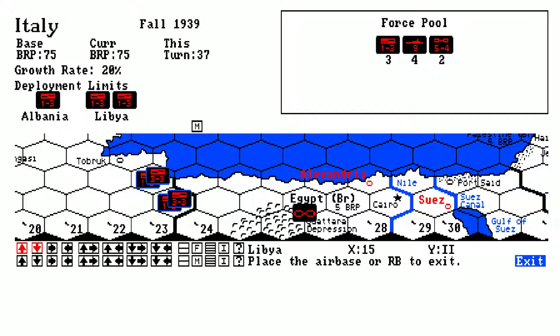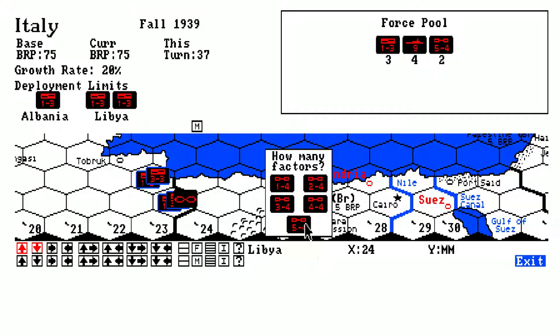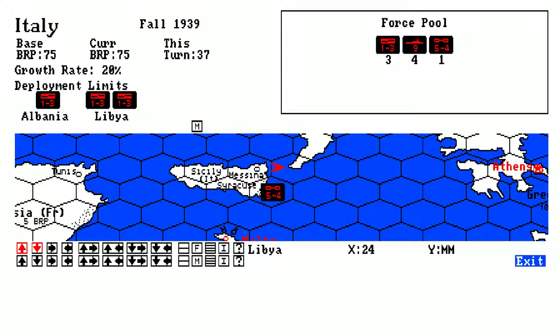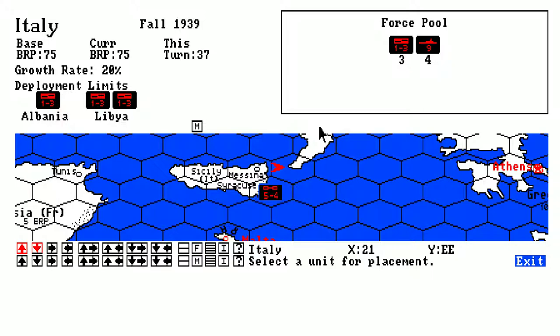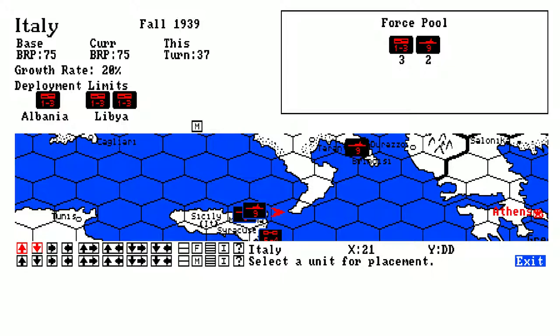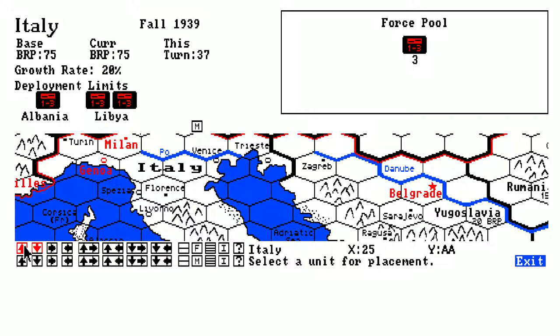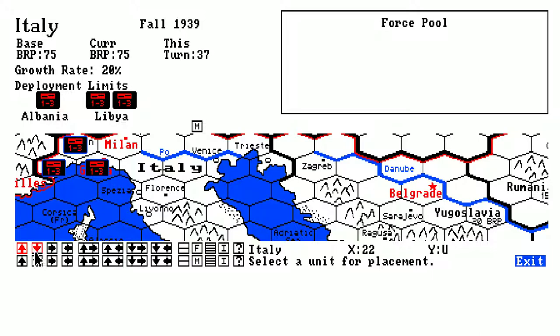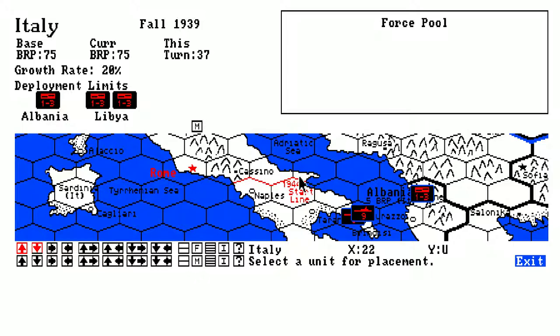Counting airfield range — one, two, three, four, five. That's Cairo. If you put it up here it's only one, two, three, four, five — you cannot reach Cairo. I still have units to place. I'll put them here, and I'll put a little bit up here as well. In the beginning it's not that hard to get troops here. I'll put that there and have Rome protected a little bit later. You'll get more troops for Italy's forces later on. The growth rate is only 20% for Italy — that's pretty low, and they don't get that many points for continuing.